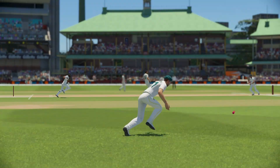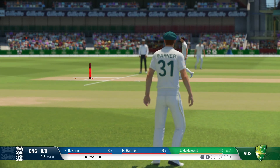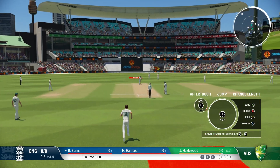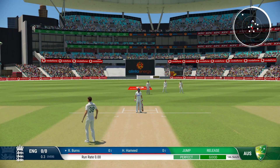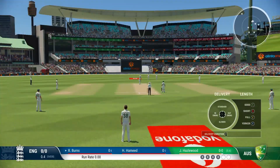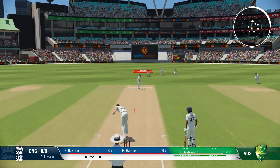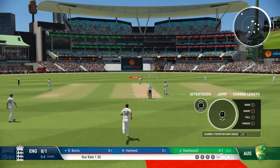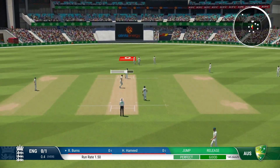Cricket 22 introduced a new fielding minigame for direct hits, which is very basic and makes run outs way too easy — but it's fun. Same with the catching minigame: basic but good enough. The problem with fielding is everything in between. Keepers are slower than 80-year-olds, fielders have an awkward pause before throwing the ball, and instead of collecting the ball near the stumps, bowlers will run towards the ball for no reason. All of that is frustrating and you will miss so many run outs because of it — even when batting this happens, which makes the game feel far less realistic.